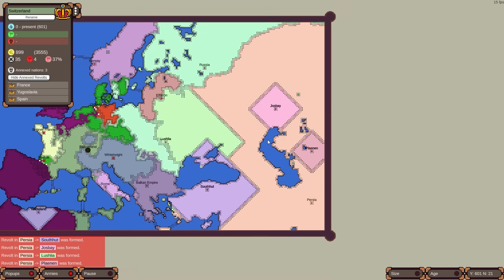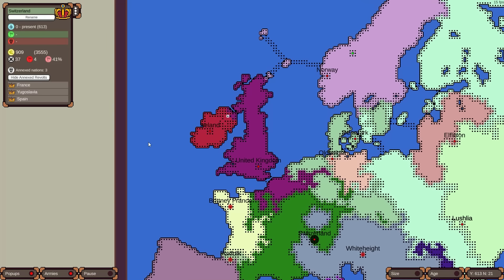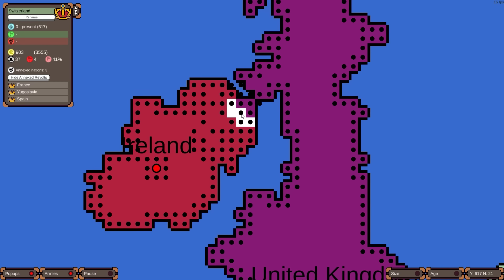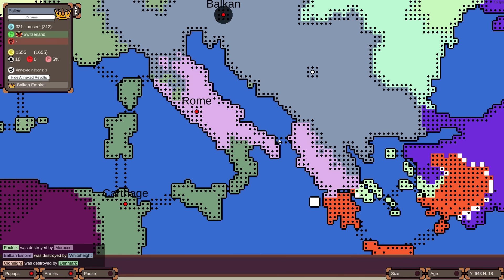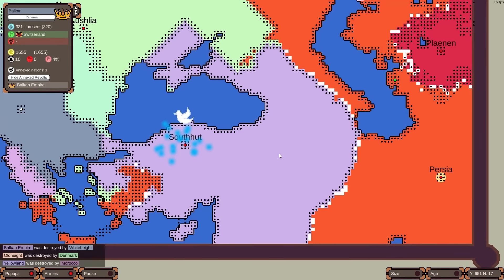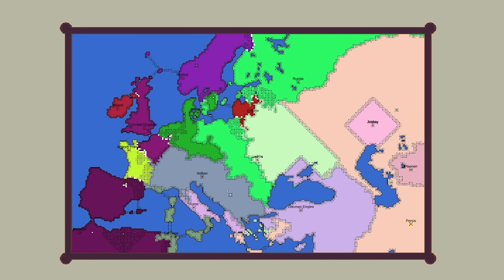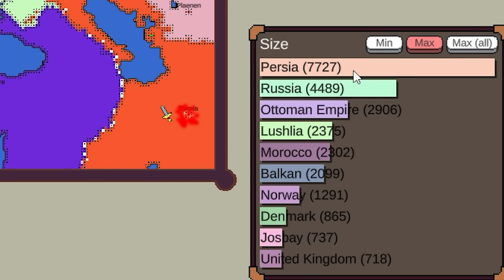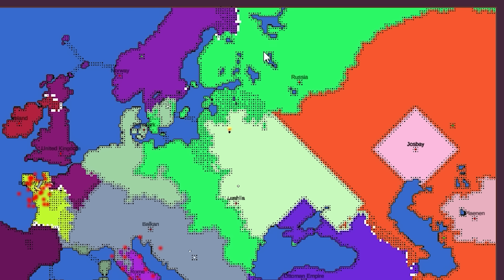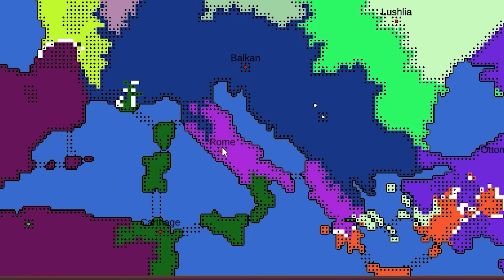A ton of revolts just happened in Persia — now dealing with three, actually four overnight. Look, Ireland's still going — still fighting for their life, but the UK holding it down with Northern Ireland. Rome's still going, and now Rome has a little bit of Greece somehow. Persia is struggling — there's a new Ottoman Empire basically. It's literally anyone's game again, although I think Persia is still pretty far ahead as number one. Russia's still number two even though they look kind of horrible. Look at this Balkan nation that's growing — can the Balkans finally take out Rome?